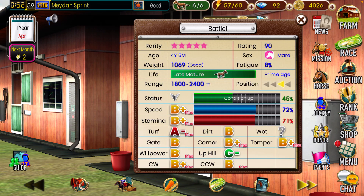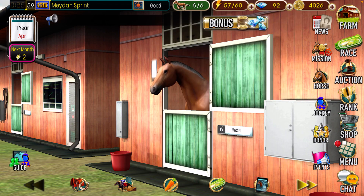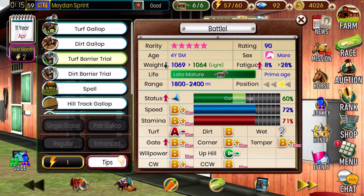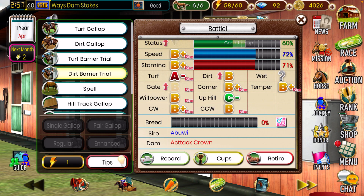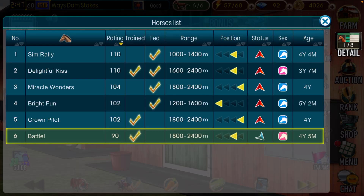Last but not least, a four-year-old filly. I'll call her Battle because I don't know what her name was supposed to be and I didn't name her. That's why her conditioning is all the way down. She looks okay so far, but 72 speed and 71 stamina is not great. I'll be using her for breeding as a mare, but if she doesn't pick it up soon, I'm probably just going to let her go — I only want to breed with horses that have a decent winning record. She does have a later growth type, so maybe she'll show some promise later. I'll do a dirt barrier gallop to get her conditioning up by 15%.